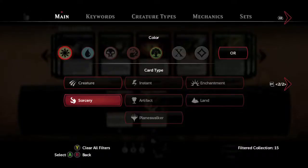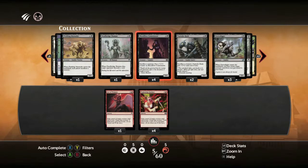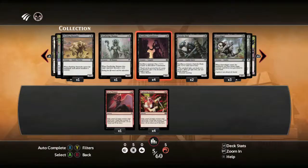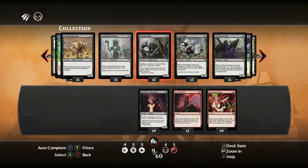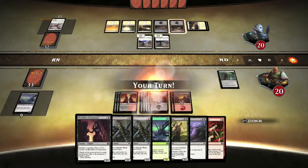Once you get those two, open up the filter again. Set it to default, then set it to creature, and then set it to black which is the skull. You want these two creatures: Blood Flow Connoisseur as well as the Noncreature Husk. You should be familiar with these two cards because they're so prevalent in the black campaign.